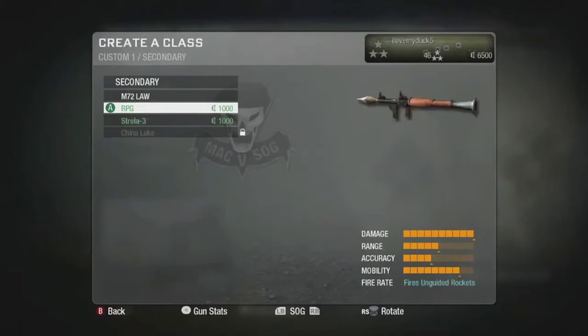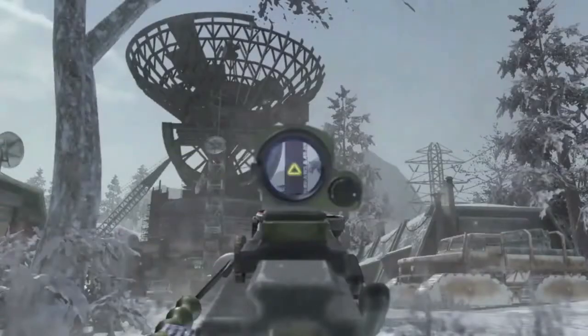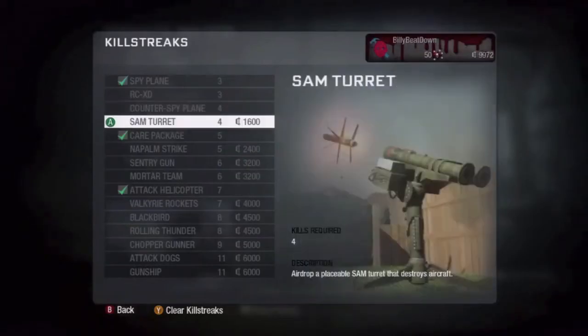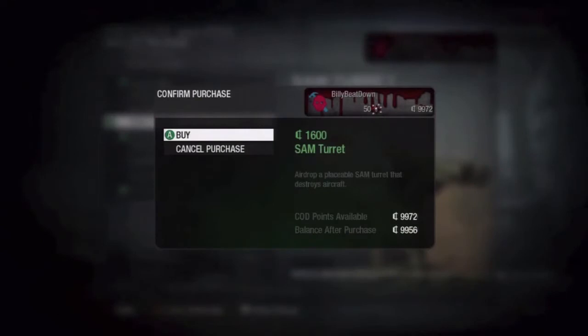With currency, you can buy weapons, weapon attachments, camo skins, customized red dot reticles. You can buy the ability to place your clan tag on your weapon. You can buy perks. You can buy killstreaks. Everything in the game is purchasable through the currency system.